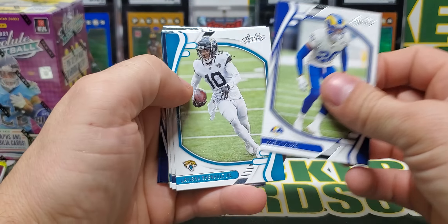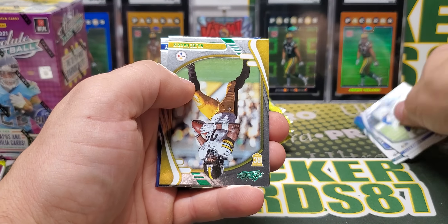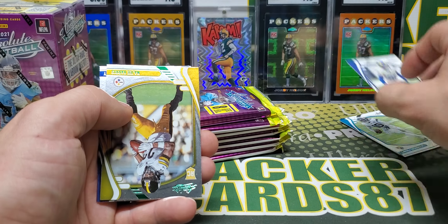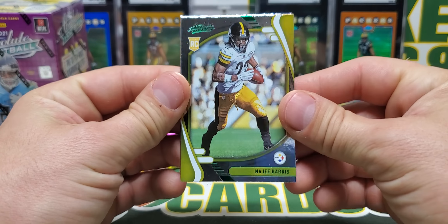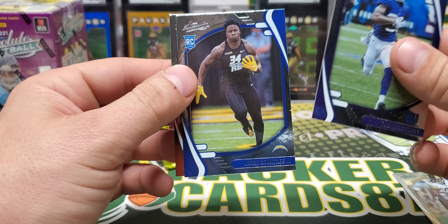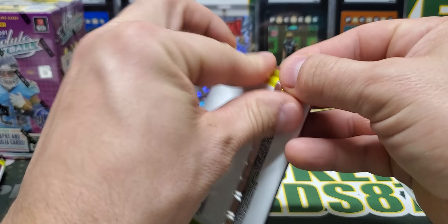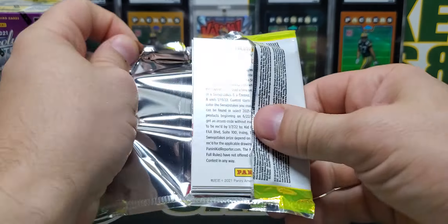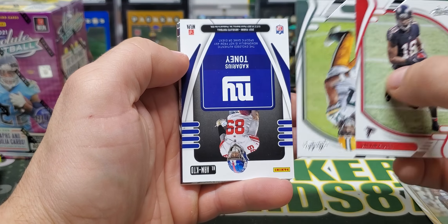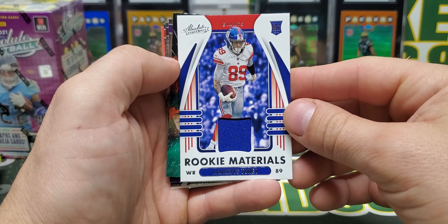Pack number one. The Absolute base in retail is different than the Absolute base in hobby — the hobby stuff is super thick, like a 100-point card, and these are just regular. First green is Najee Harris. Kadarius Toney — the rookies have like a foil on them. Trace Sermon. Calvin Ridley. We have a Kadarius Toney rookie materials, so there's our jersey card.